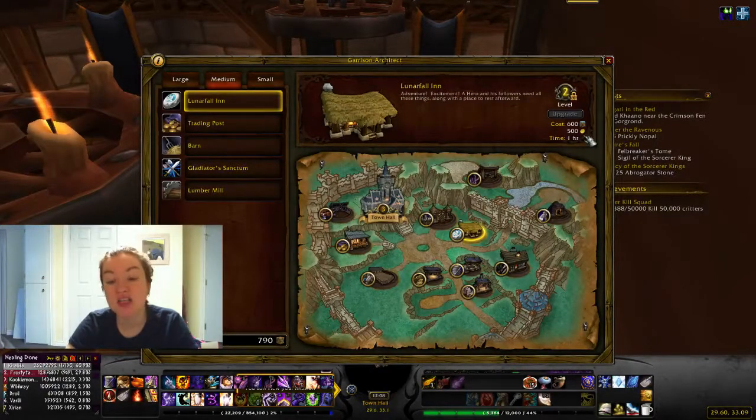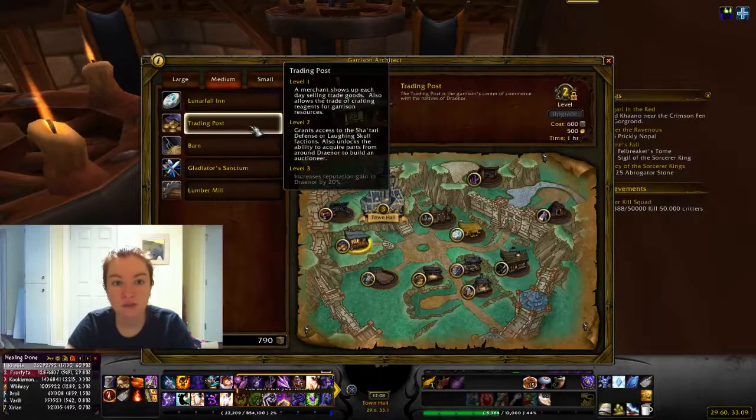The trading post: you need to get 3 of the Draenor reputations to Exalted. As of right now there are only 4, and one of them is when you use the trading post. The 5th one will presumably be a raiding one — I'm not sure the raids are exactly open yet, but there's obviously going to be a raiding faction.